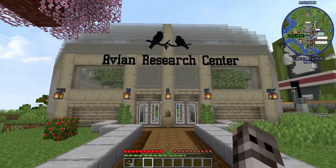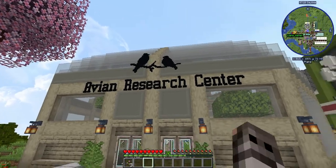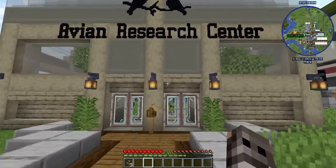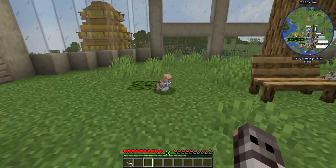The Avian Research Center — this is the first building I built on the server. Vesta Sam, she built the sign that looks freaking amazing. I love this sign. It's very simple and classy but it's just very cool. I love it. In here, as you can see, there's a bunch of birds.